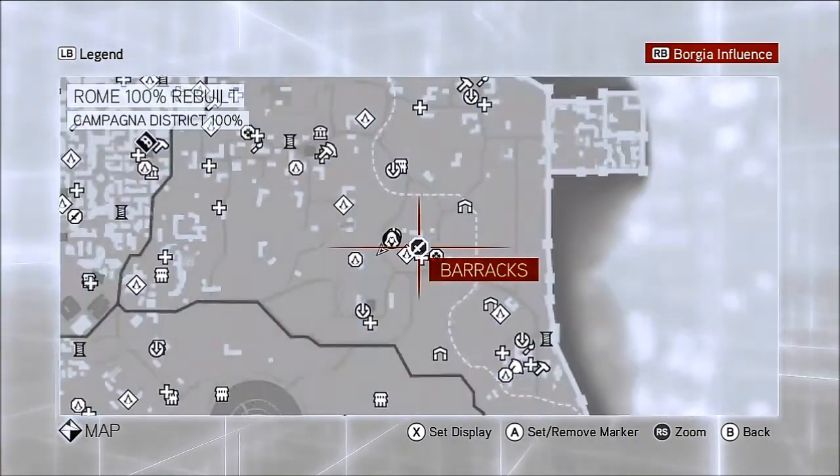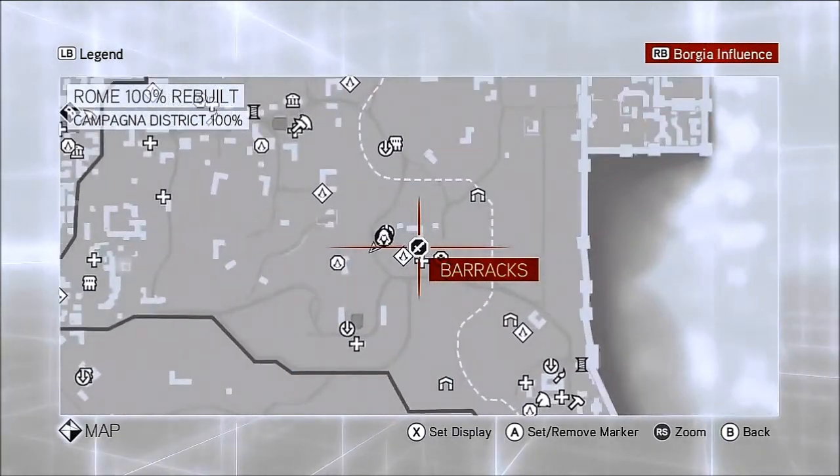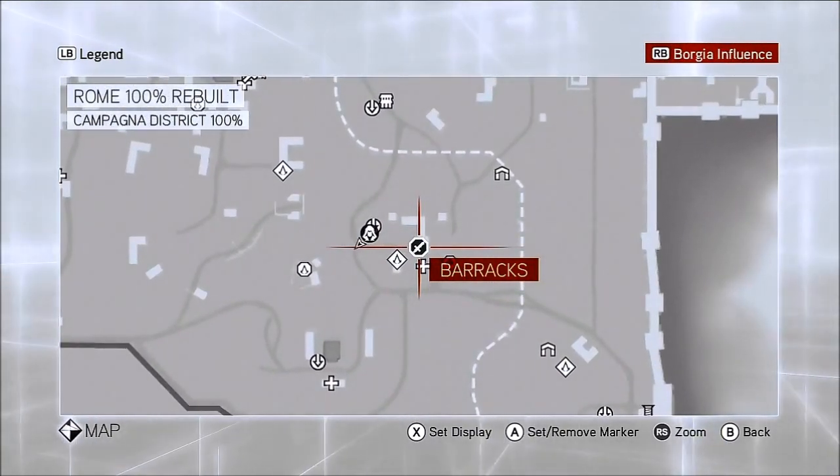There is a tunnel right outside of the barracks so you can fast travel there. If you do fast travel it's simply called the barracks. I'm already there and I've already whistled for my horse anyway.